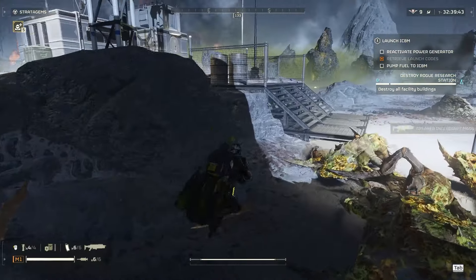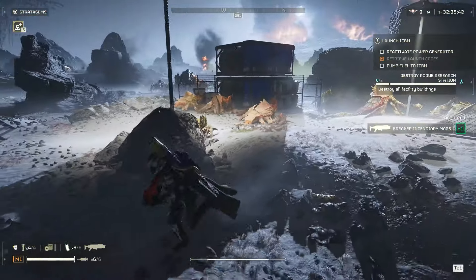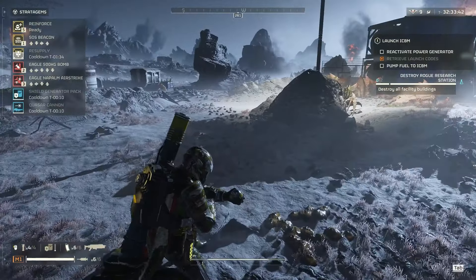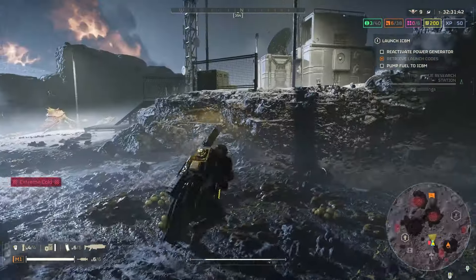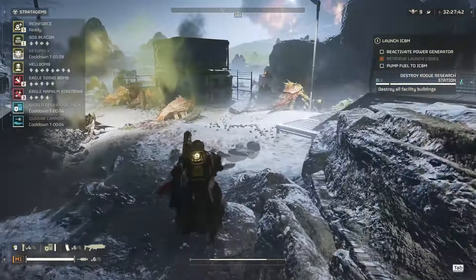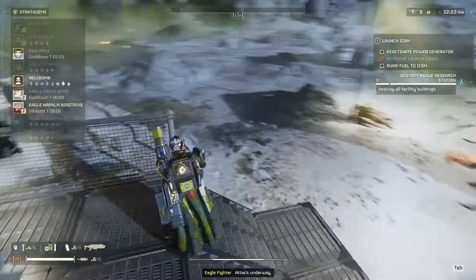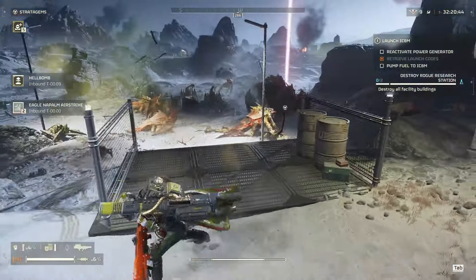Alright, before I get attacked again I need to get this Hellbomb called in, and I already hear more bugs. Why can't I call in a Hellbomb? Oh, there we go, I gotta be up here. I'm just going to launch a Napalm and maybe get my Hellbomb called in in time, but honestly they're going to attack me, I think.